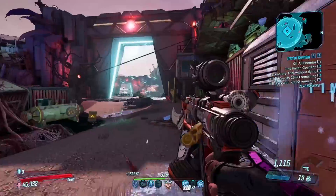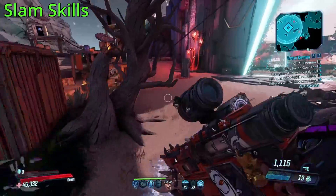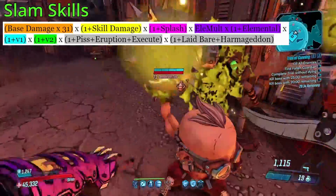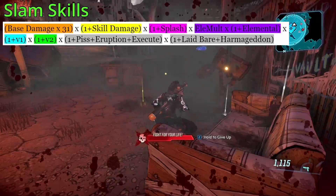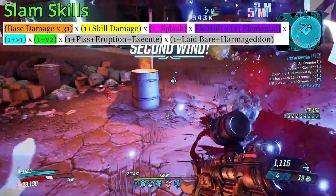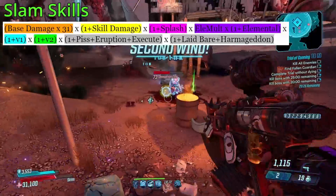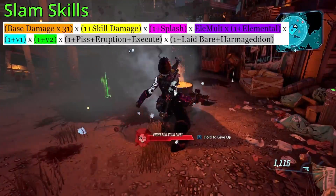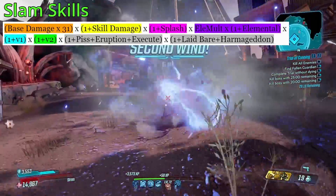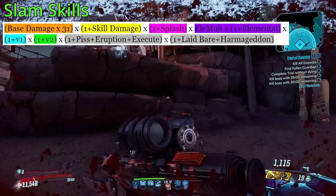But finally, let's get into the actual damage formulas, starting with Face Slam, Fracture, and Downfall. Now this is the Face Slam formula, however it does apply to both Fracture and part of Downfall, though they have a couple other separate things that we'll get into in a moment. This formula here: the base damage times 31 for our Mayhem scaling, times skill damage, times splash, times elemental, times V1, times V2, times our debuffs, and times our damage increases.